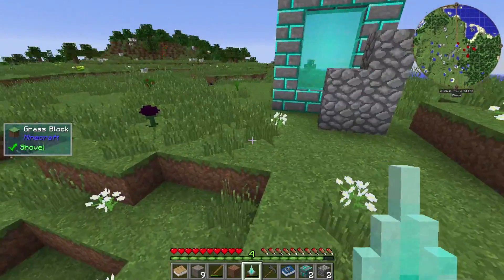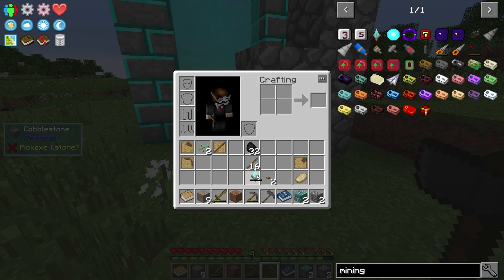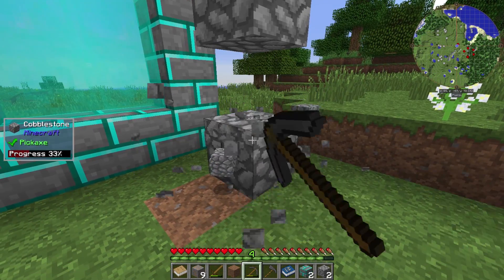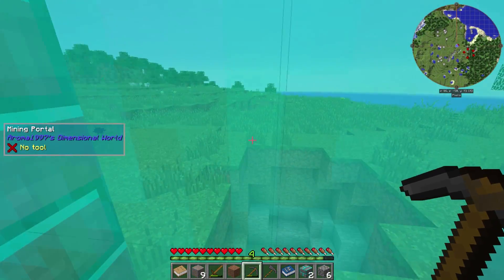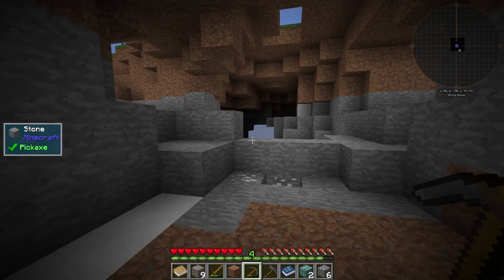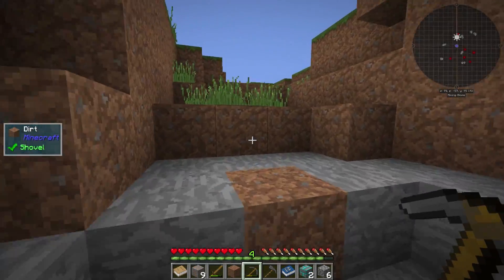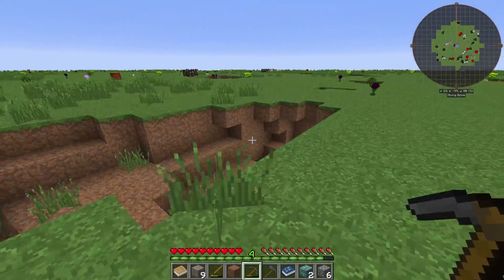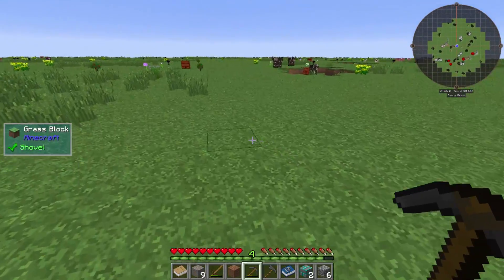We have our starting setup for Tinkers — we're looking good. There is no vein miner, so I just want to make sure no one goes 'you forgot to use vein mine' — it happens every series. This was a very odd spawn for the mining dimension, but that's cool. I guess it's one of those ones with a grass top — they have the option in the configs whether they make it stone or grass.